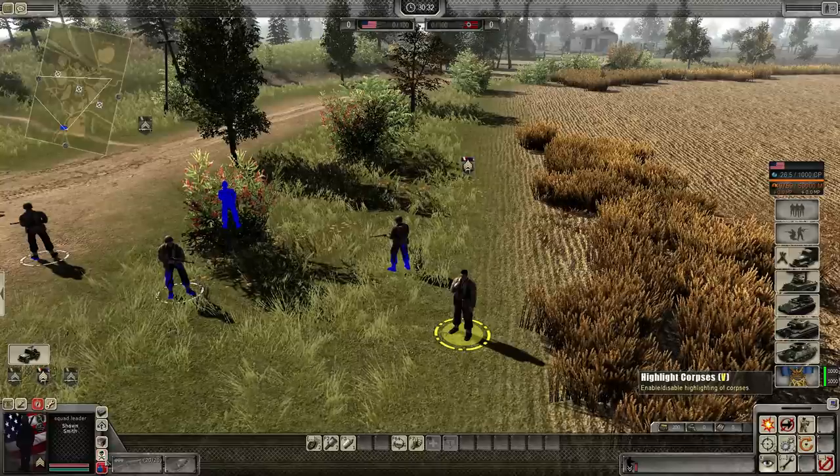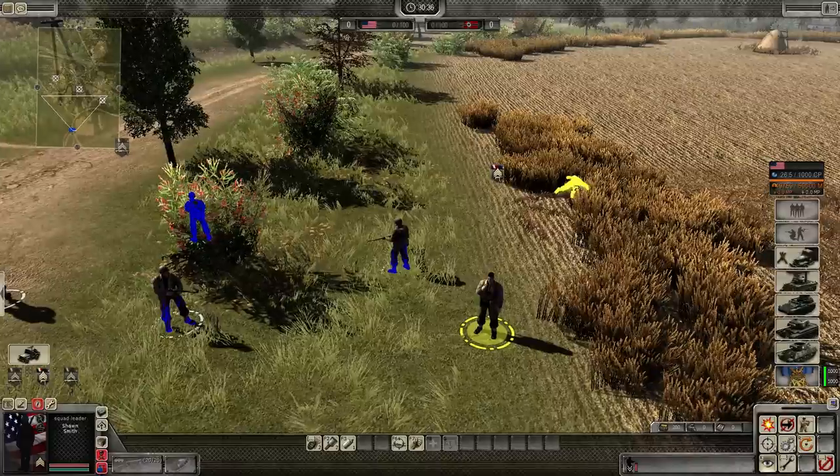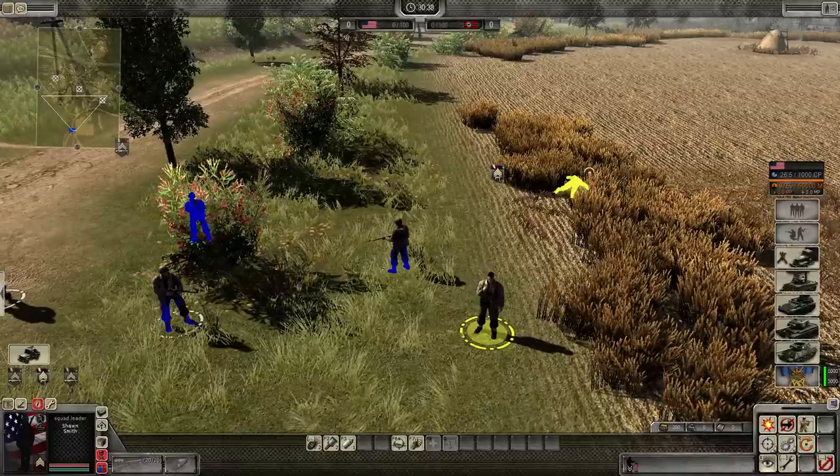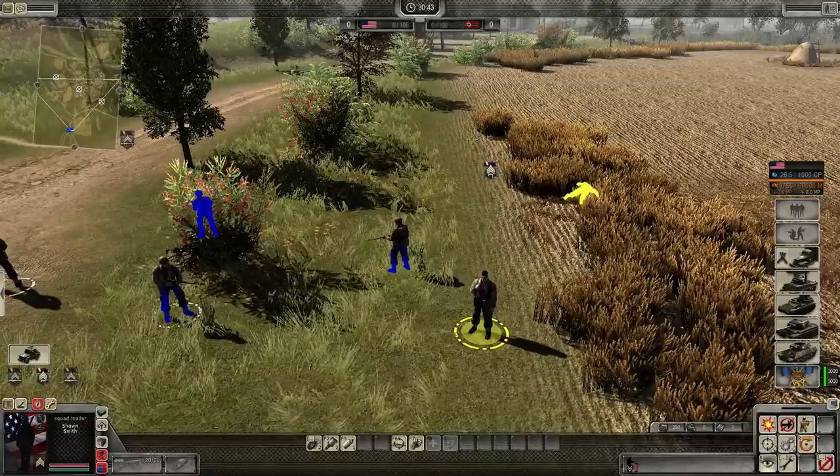If you click on this, or hold V, which is the hotkey, you can see here there's a yellow corpse. This represents a friendly corpse. You may see red ones on the battlefield which represents enemy corpses.